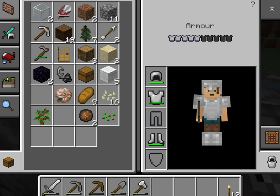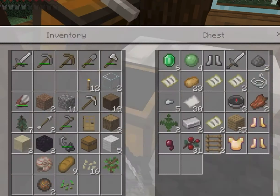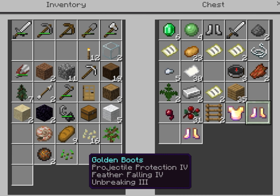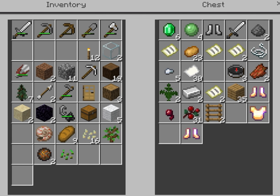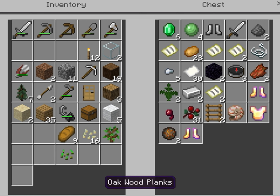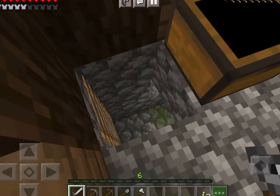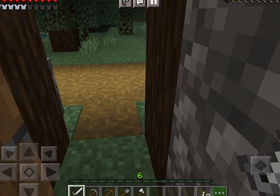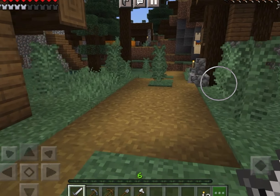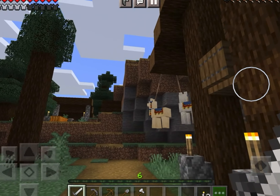I started off by going to my house and sorting out my inventory a bit — which, by the way, I did many, many times this video. I don't know why I went back to my house so much. I'm just sorting out my chest, putting some of the more valuable items in, and also grabbing some berries and that kind of thing. Let's go out and see what we can do.